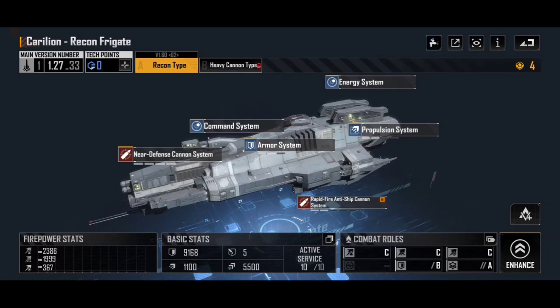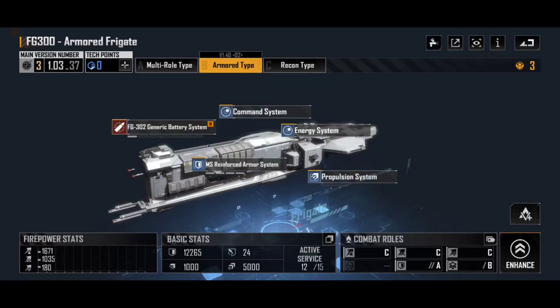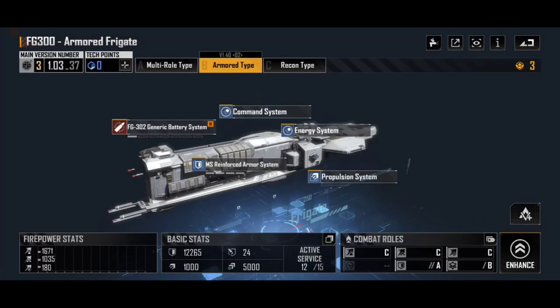I'll admit, that was me. I looked at the Carillion Recon and I said this ship looks awesome, and then I looked through its stats and went, I don't get what I'm supposed to do with it. Then as I started playing more and more Infinite Lagrange, people started talking about the FG300 Armored Frigate being one of the best frigate tanks in the game, and I completely agree with that. That is a really good frigate tank. Look at the armor — I've gone in and done a load of armor upgrades here. The only other upgrades I've done on the FG300A are the one that helps it shoot down missiles to intercept. It's not a great amount, but it's less damage taken theoretically. We've got an armor here of 12,265 HP and 24 armor.